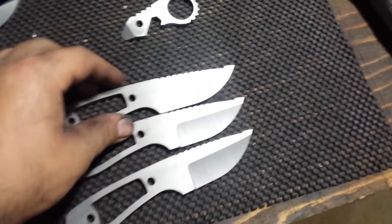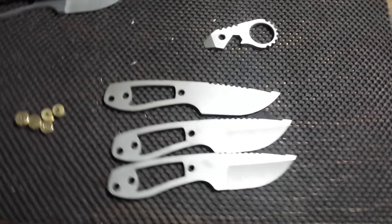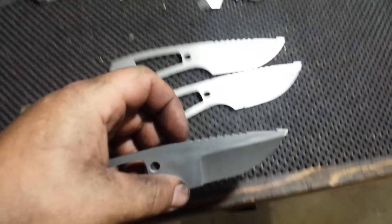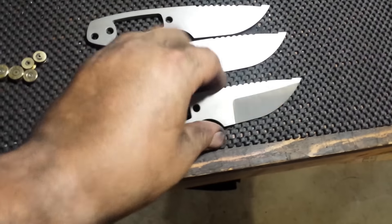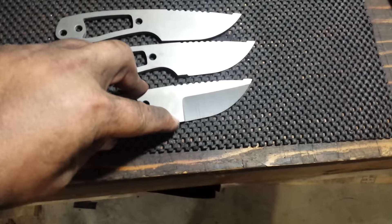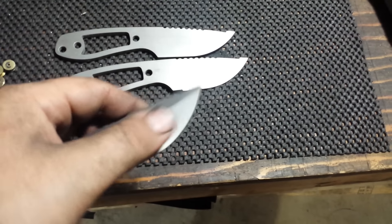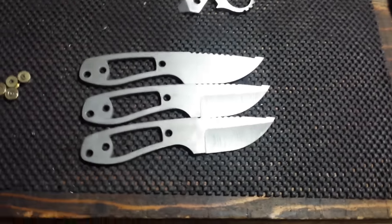These are all going to be right-hand chisel ground except for one. In 2015 I've probably sold eight or nine of these, and going forward they'll all have this jimping up on the top here. Nice little handy compact blades. These are just rough grinds — I just picked these up from heat treat today. The plunge comes back another probably half the distance that's left, and then they end up getting a compound grind — hollow and then I do a little flat grind at the tip, so it's got two grinds on the bevel.